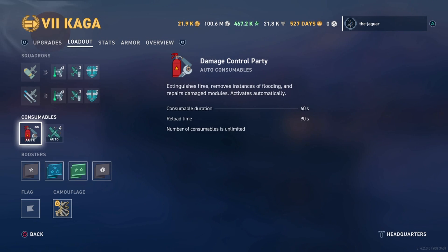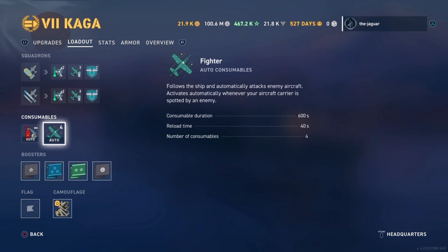For the auto consumables on the Kaga, we have the damage control party with a 60-second duration, 90-second reload, and unlimited charges. You also have the fighter auto consumable, which follows the ship and automatically attacks enemy aircraft — it activates whenever your aircraft carrier is spotted by an enemy. Duration is 600 seconds, reload time is 40 seconds, and there are four of those consumables. 600 seconds is 10 minutes.